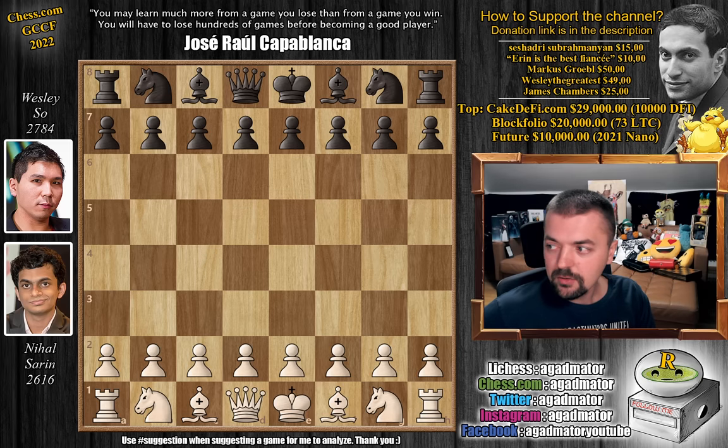Starting off day two, Nihal got a draw where Wesley had the white pieces — so at least he stopped the bleed. This is now game six where a lot of cool things happen. Let's check it out and see how this impacts the entire picture.